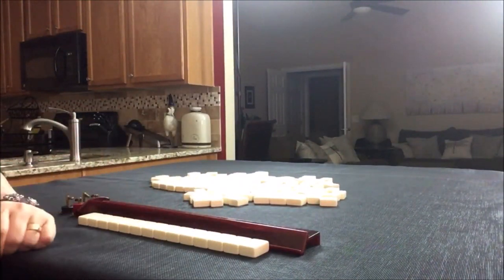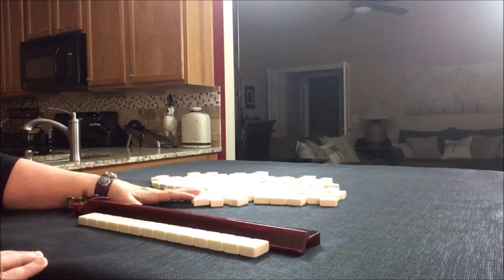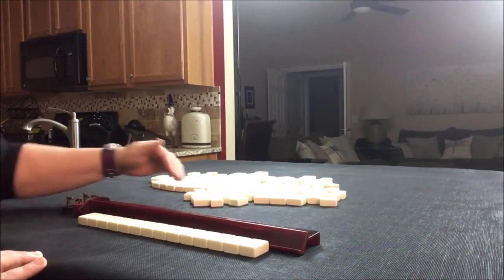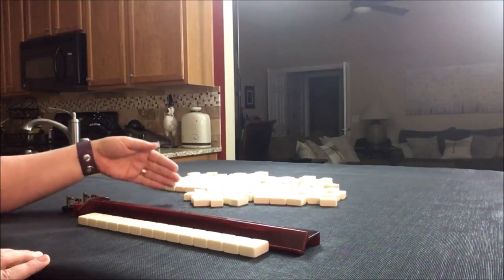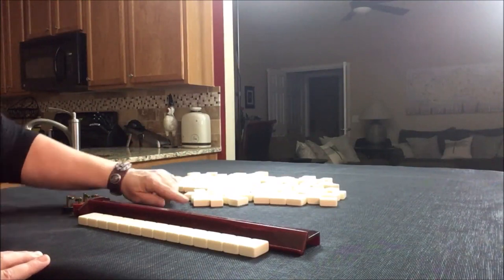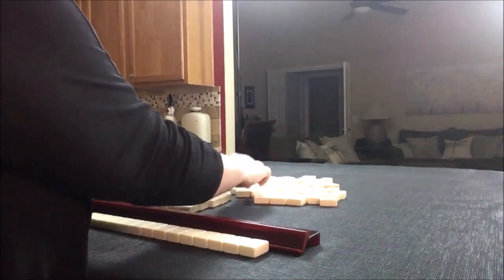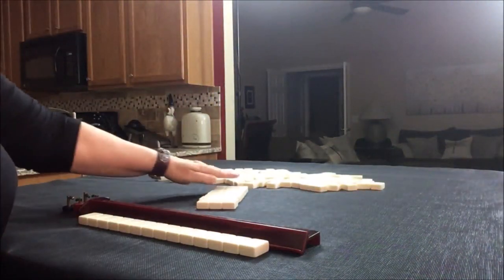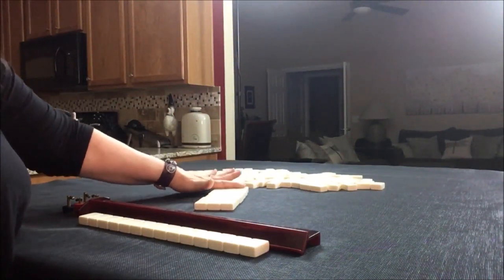The next thing we need to do is create a mock Charleston. This is not meant to be exactly like the Charleston that you would experience when you're playing with four people, because of course you're by yourself. But it's a close second. We're going to get three tiles and make a column six high. There's the mock Charleston: right, across, left, left, across, right.